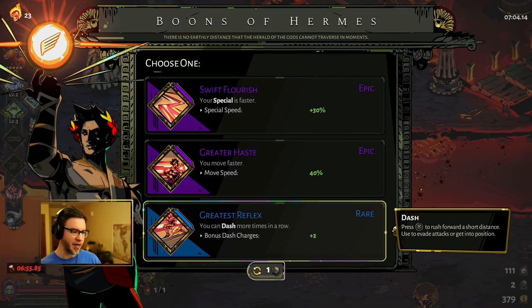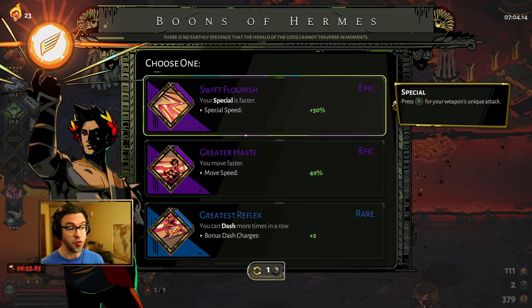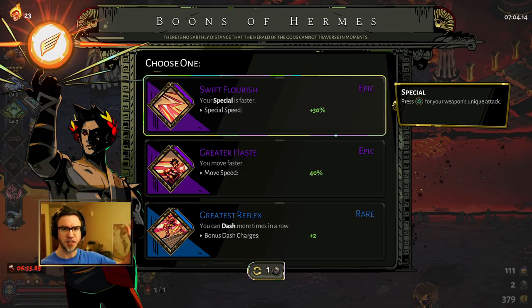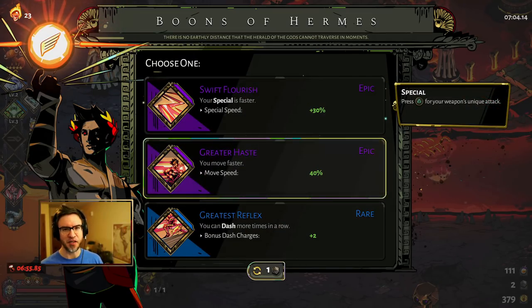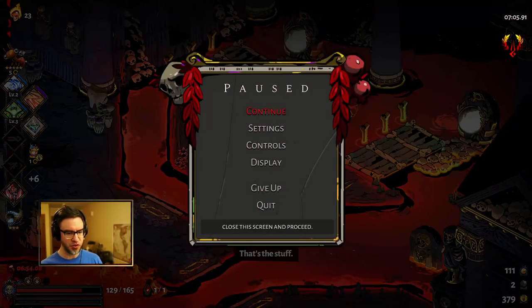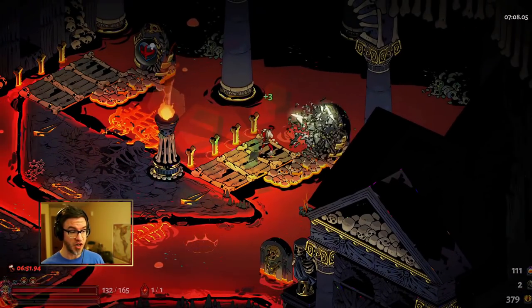I'm torn — I think Greatest Reflex is a safer choice because you get lots of dashes, but Swift Flourish also gives you a little bit of safety because you're most vulnerable with Chiron Bow when using your special, since it does take a while to send off the special. I think because it's purple, that's another way you make decisions in this game — you see a purple boon, you take the purple boon. We're in chamber 22, so this is a free heart or a shop, and I have lots of gold.